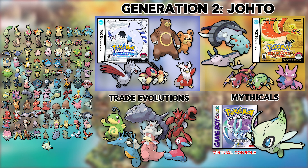Either way, with the incredibly high cost of Pokemon Heart Gold and Soul Silver right now, and the fact that you don't even get a Celebi, my recommendation would be to use the Virtual Console. And again, mix and match as you see fit — as long as you meet the requirements and are having fun, who cares?